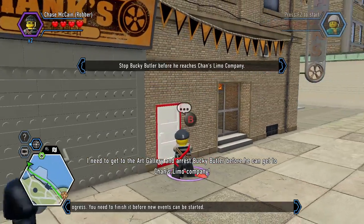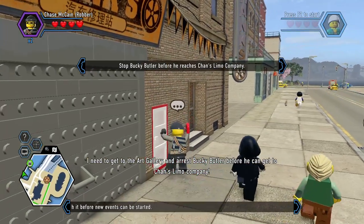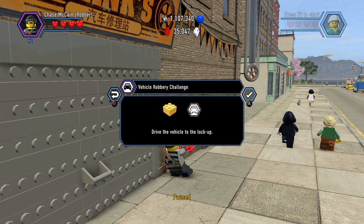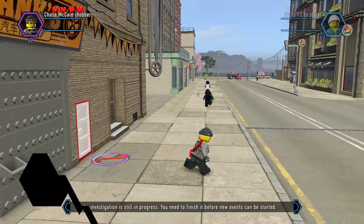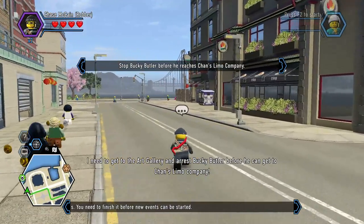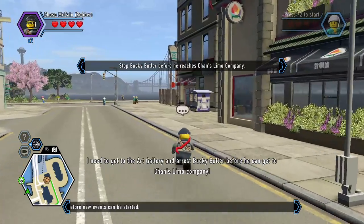I need to get to the art gallery and arrest Bucky Butler before he can get to Chan's limo company. Vehicle robbery challenge — drive the vehicle into lockup. I guess I hit B too fast. So that's like a challenge. I need to get to the art gallery and arrest Bucky Butler before he can get to Chan's limo company. We can't do anything with that right now.